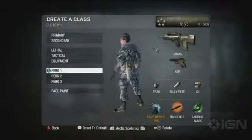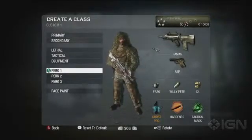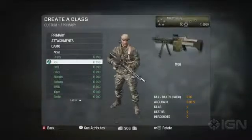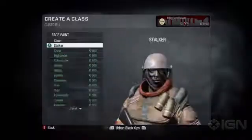Customization and personalization — these were two very important design agendas for us in this game. We really wanted to make the player feel like they were making the game their own. Everything that relates to customization in our game has a currency price associated with it. The whole system is designed to give players freedom of choice to decide how they want to spend their currency.